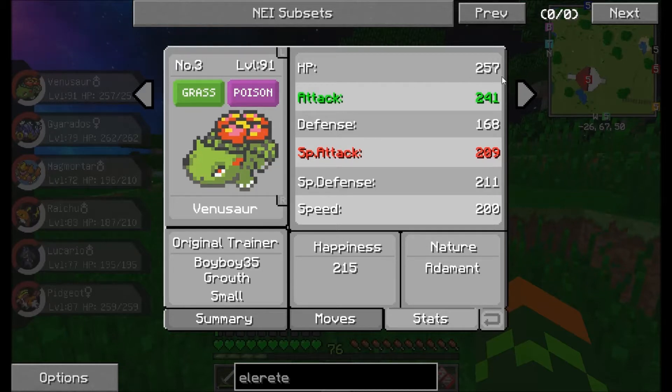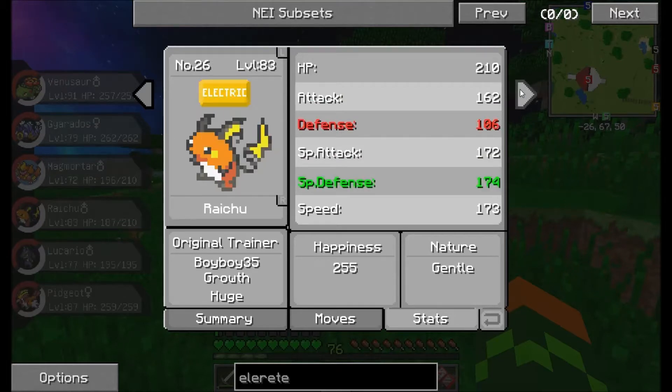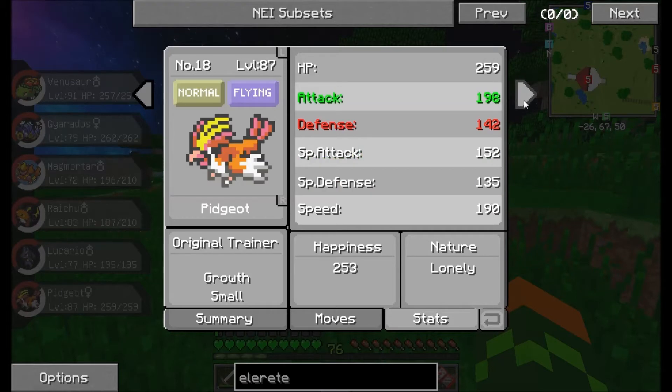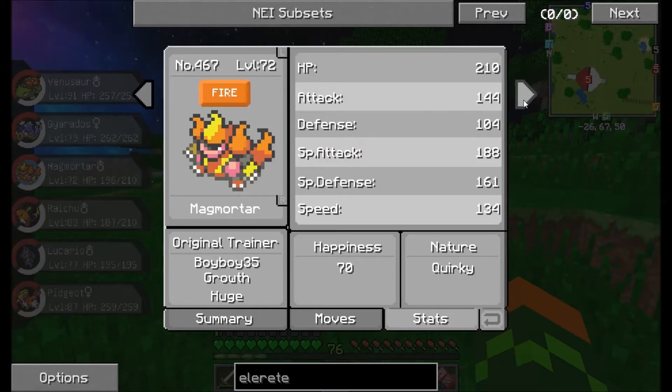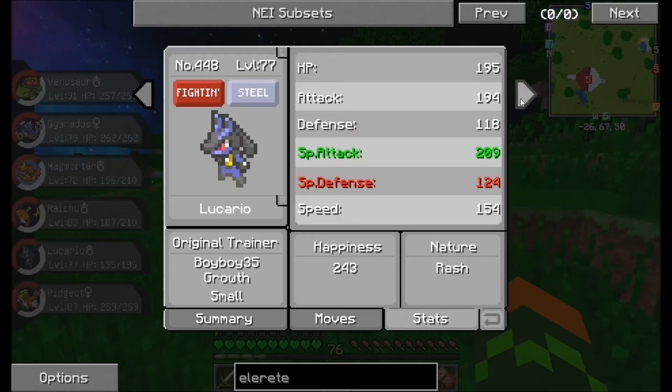His HP is 257, 262, 210... he's level 77. His attack is 144, 162, 194 — this guy is strong but he has very low health. 198, 241 — that's pretty good for him.